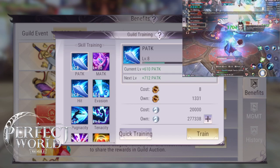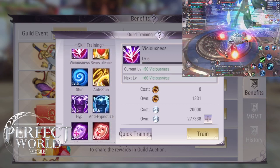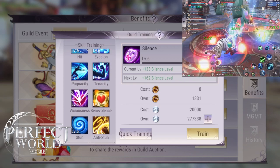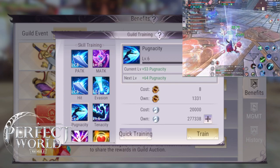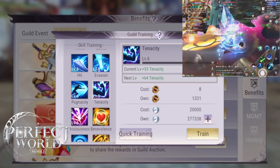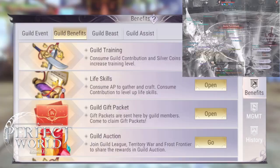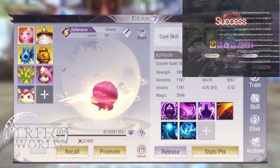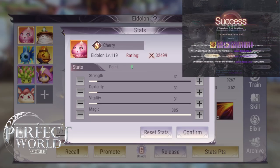For Guild Training, focus on Magic Attack — you want nothing into P Attack. Tenacity and Benevolence are very good, as are anti-stuns and anti-hypnotize silence. If you want to be a good PvP Cleric, put points into Hypnotize so you can put enemies to sleep. Pugnacity and Viciousness are good if you want to deal damage. But prioritize Tenacity and Benevolence first, because enemies — especially in PvP — are going to focus and try to kill you.